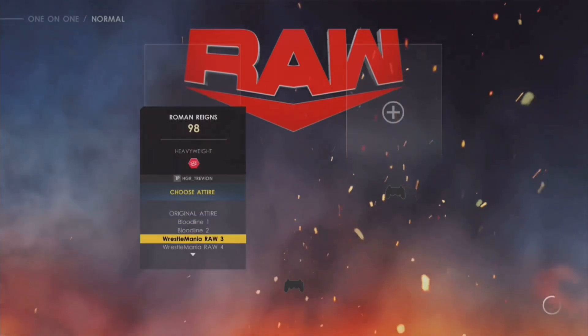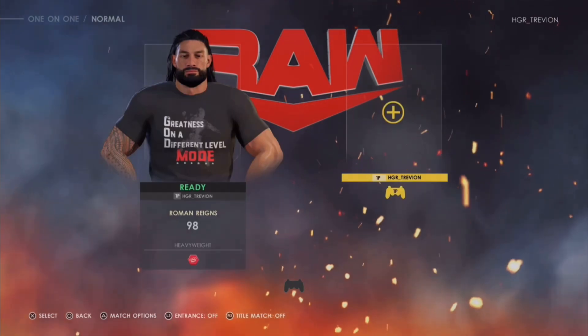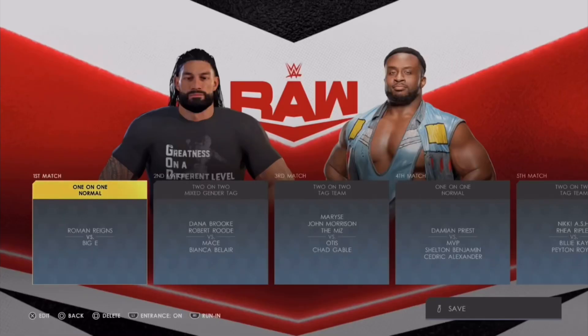I'm gonna go ahead and go with WrestleMania Raw 4, then go ahead and save it. After that I'm going to select Biggie just to fill the slot, press Accept, and as you guys can now see as we are loading — we finally get to play with that Roman Reigns attire. There you go, right there — looks greatest on a different level. There you go guys, you get to play with that Roman Reigns attire.